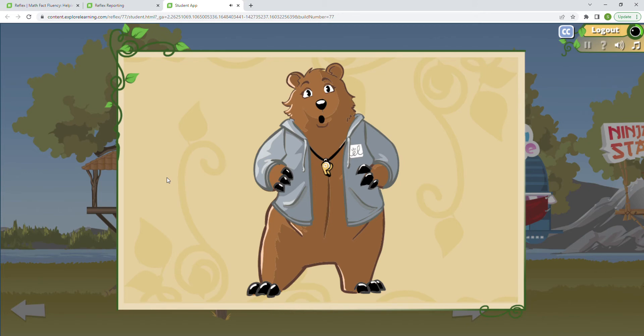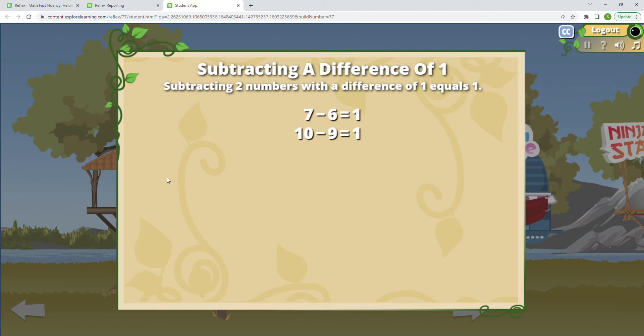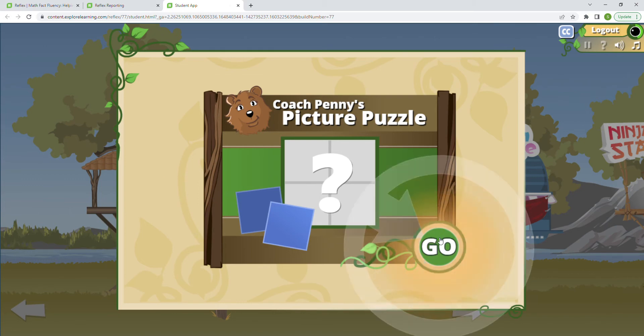We're going to take picture puzzles. Learning a rule is a way to get a bunch of facts game-ready at the same time. The rule is: subtracting two numbers with a difference of one equals one. So seven minus six equals one, ten minus nine equals one — use the rule to answer the facts. If you don't know the answer, click 'I don't know.' Eleven minus ten: there's only one between them, so that's one. Nine minus eight — one. Five minus four — one. Six minus five: counting up, there's only one difference. All right, we're ready for our picture puzzle now, and we'll probably be seeing this rule in it.